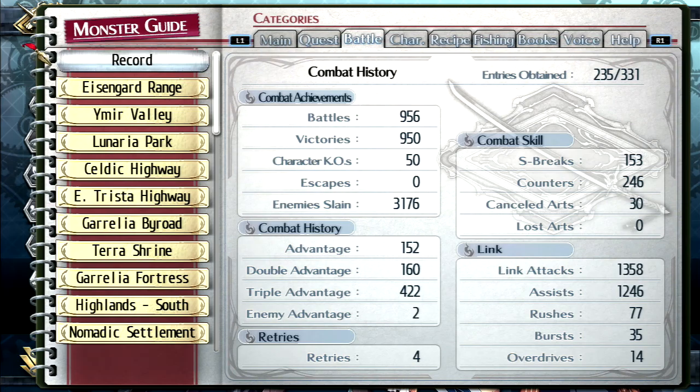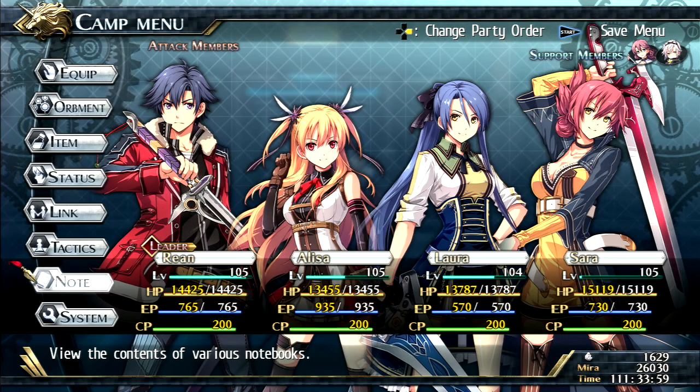Just realized - Rushes are at 77 and Burst is at 35, so we're close to those milestones. In this game, just like the first, there are two achievements: one for 100 Rushes and one for 50 Bursts, and you get a trophy for each.